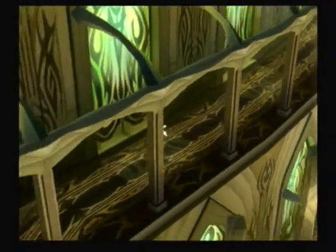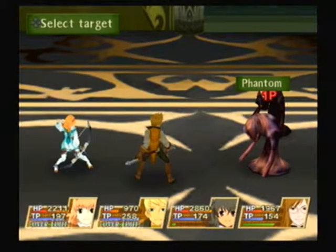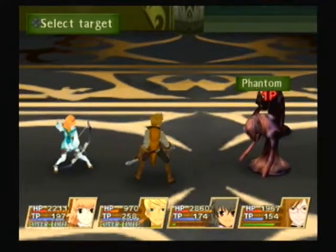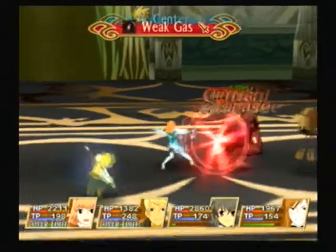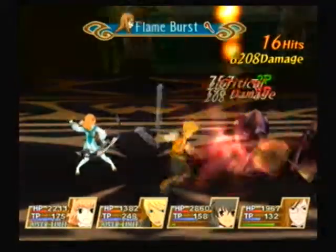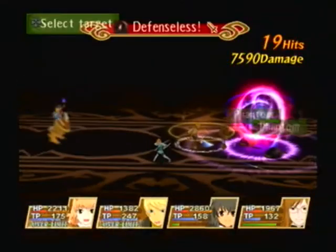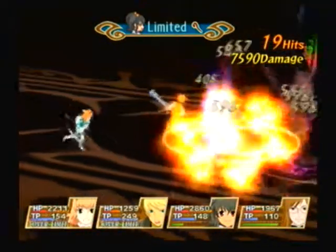There is an enemy called a Phantom in here that I'd like to fight because it's actually somewhat interesting. These guys are actually somewhat challenging — well, not challenging, but they are weak to fire. And they also have an annoying habit of remaining at 1 HP for a very long time. There's really nothing you can do about it other than keep attacking until they die. Because they're weak to fire, we are going to manually cast Flame Burst on them.